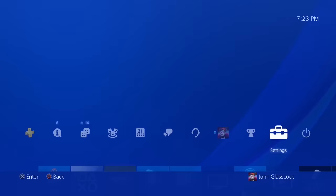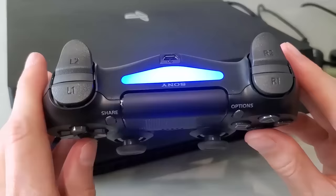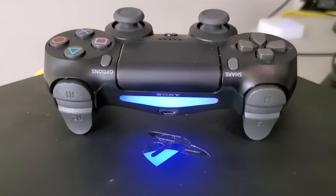Next up is one that I think everyone should do, and that is setting the brightness on your DualShock controller light bar to the dimmest setting. Doing this is going to extend the battery life of your Bluetooth controller, and you can even take apart your DualShock controller and disconnect the light bar completely if you want. But personally I just leave mine on dim and it works really really well.